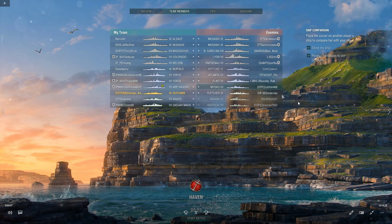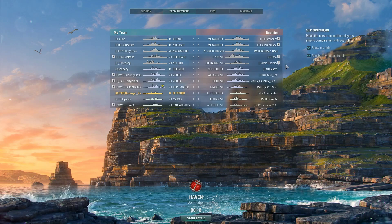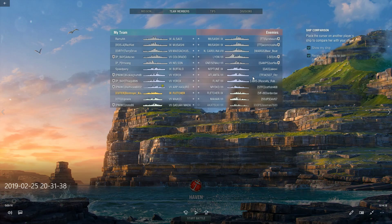Good evening, this is Kuro. Got a tier 9 game in my Fletcher. Going over the matchmaking — have a Neptune, I believe this one is a radar Neptune. Got an Atlanta, rounding out the radar threats. I do have a Flint, so they do have some firepower; they can get close to a cap. Looking at the destroyer threat, but Fletcher is the only thing I'm really worried about.